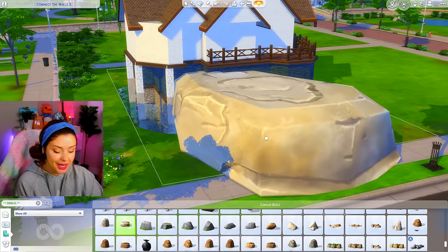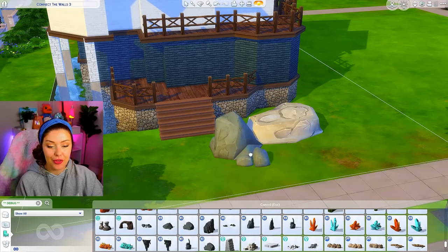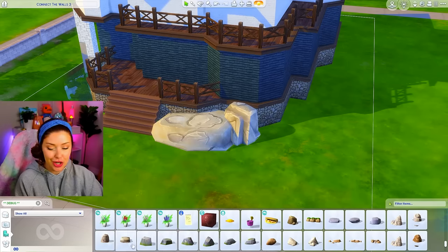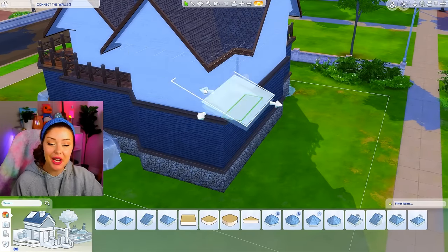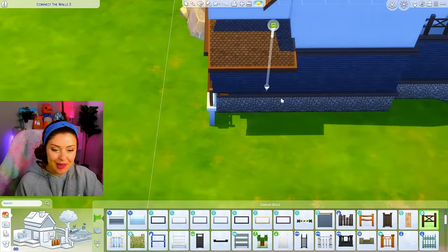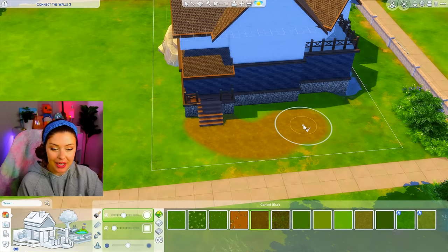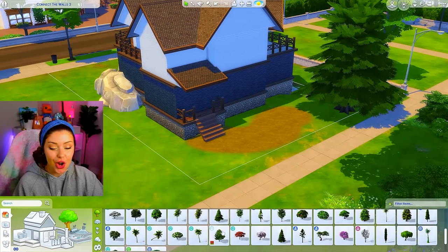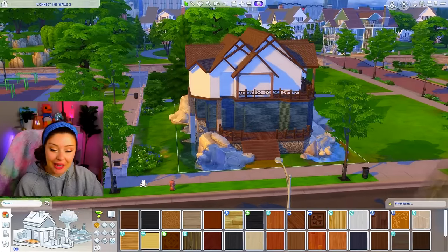I'm going to do a combination of base game rocks and any rocks that have a darker shade, hoping that once we move with this it'll end up having that mountain-y cottage kind of effect. In the back I still have an awkward spot, so I'll use a half-gabled roof piece and bring it in — this is where we'll have our back deck leading out, with a small fence and stairway. I'll add terrain paint to mark spots, a little fire pit, and big tall pine trees, continuing the rock adventure all the way around.